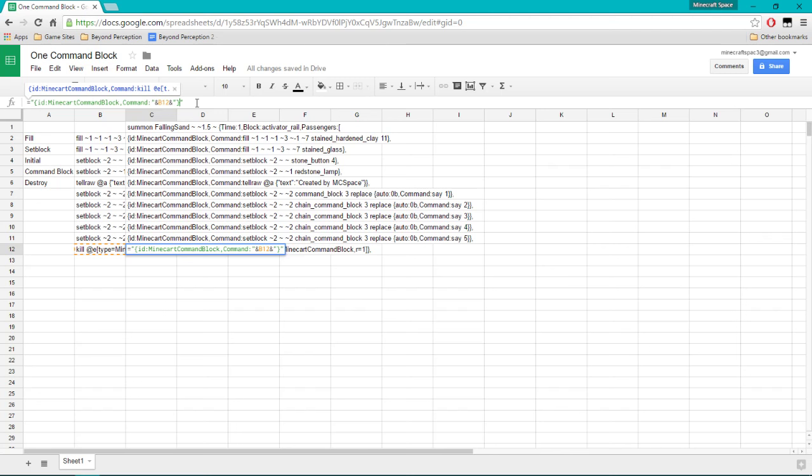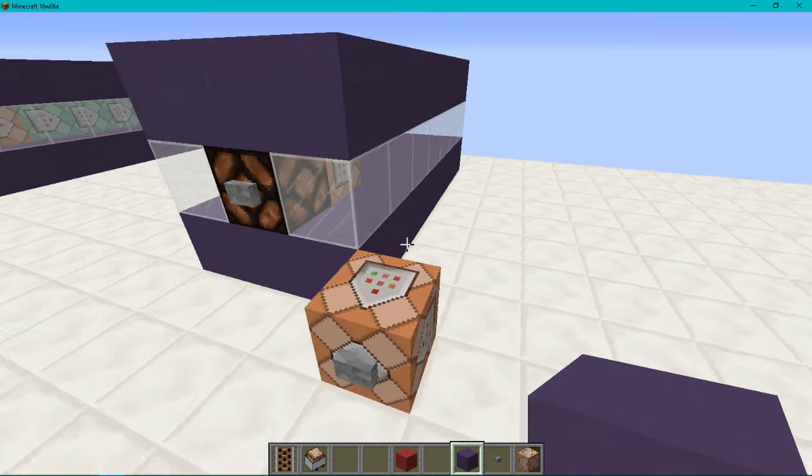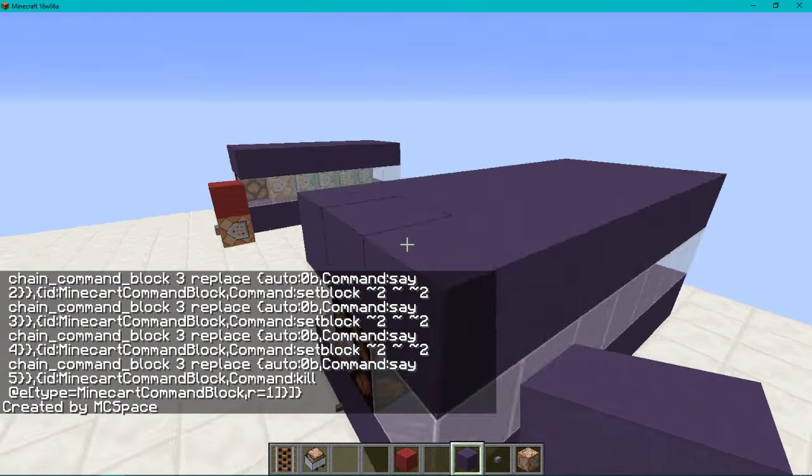We need to figure out the closing bracket — we want to add another square bracket to close it off. Let's cross our fingers and hope this works — Ctrl+C, or click the row and press Ctrl+C. Go back into Minecraft, paste it in and see what happens. It actually worked — we just forgot one thing, which I'll show you now.